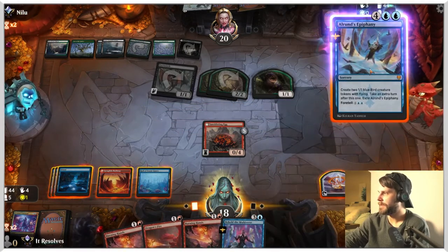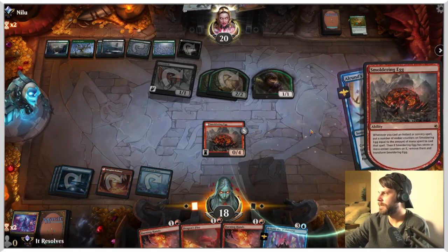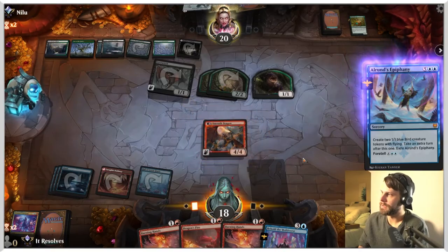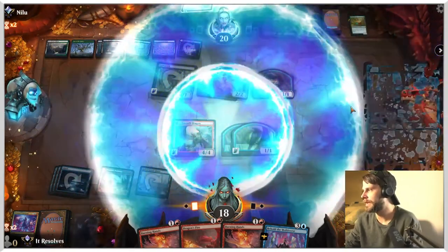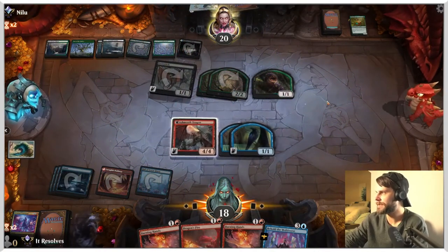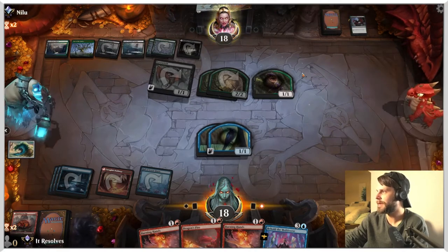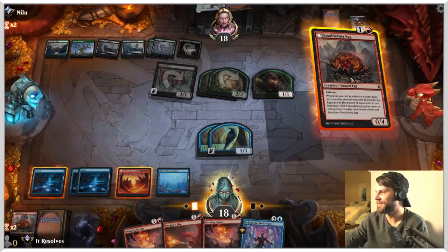We're just going to go for it. We'll auto-pay here. Once this flips, they could kill it, but it looks like they're not going to — this just allows us to start mowing down a bunch of their stuff. We did have some issue with lands here. Oh, they are going to kill it. Okay, fair enough. We burned the Grasp though. We really wish we had another land here, so I think the play is just going to be to scry two, draw two — we really need lands.